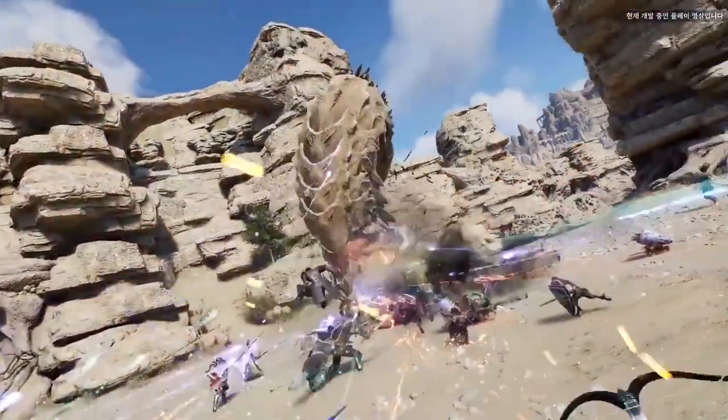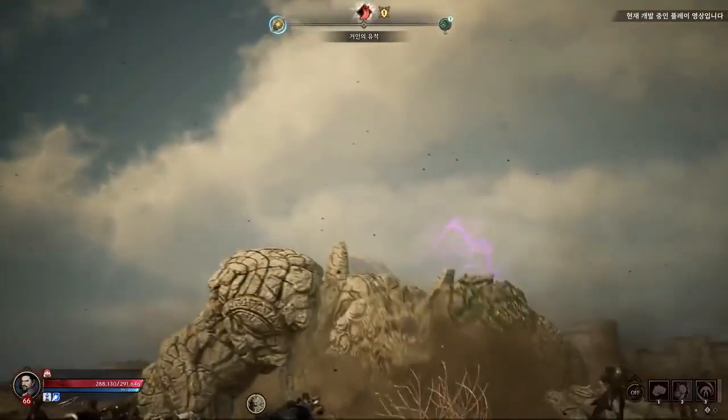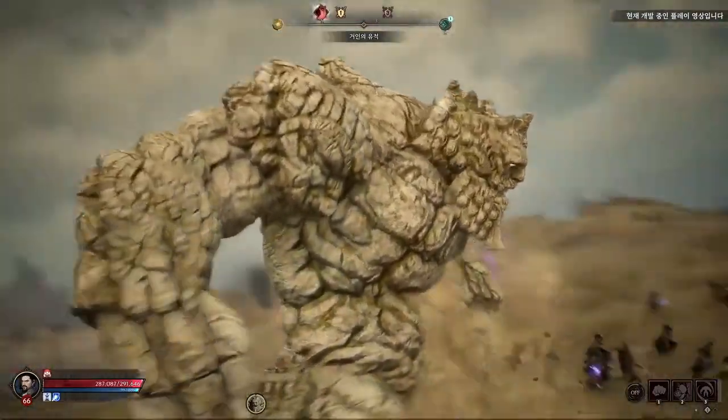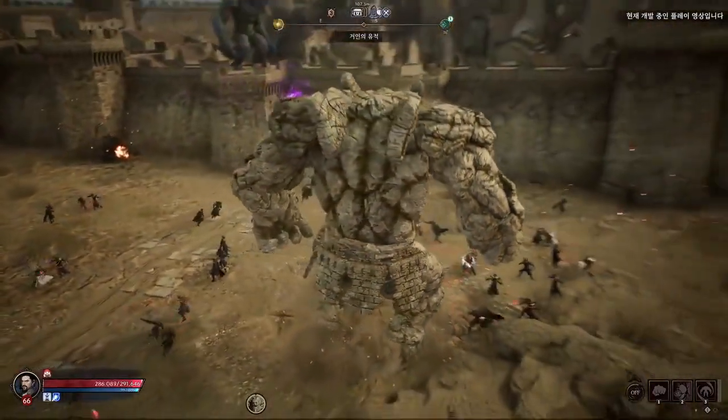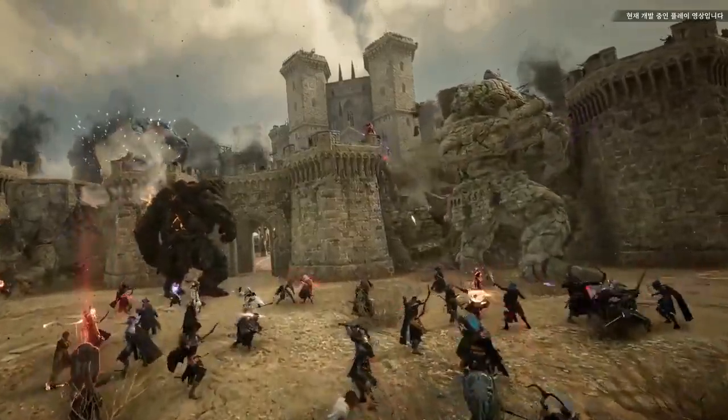Exploring the story map by clicking on various items, players can discover information about monsters, boss encounters, character introductions, and episodic stories that reveal the history, discoveries, and more of the game world. If you're interested in the lore and background of the game, the story map is a great place to start.